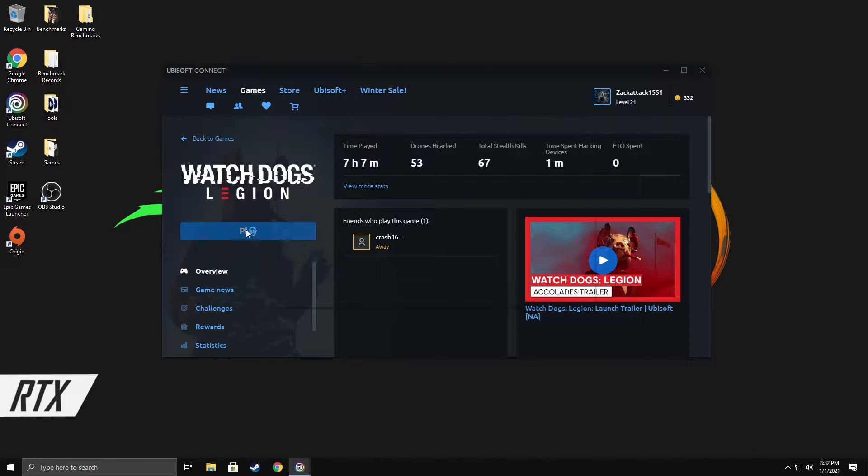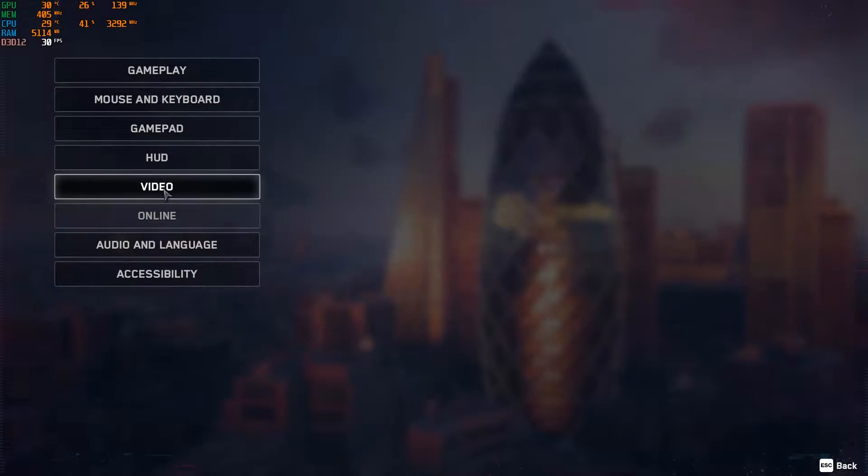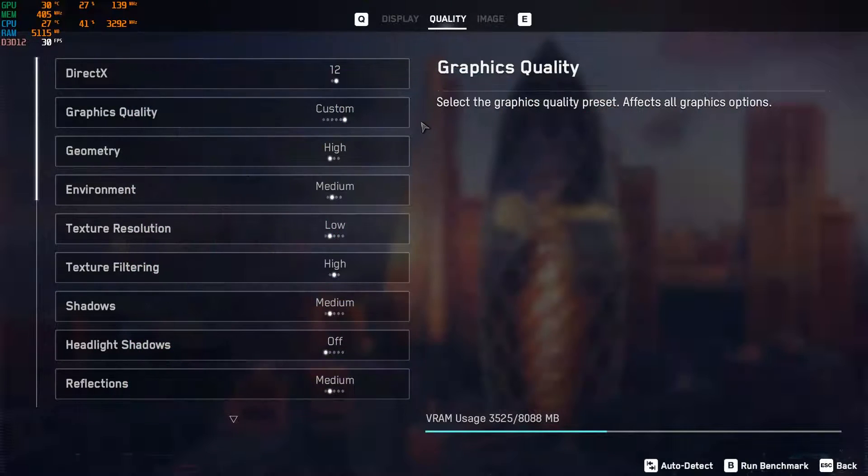Let's open Watch Dogs Legion and get started. Before I do the in-game benchmark, let us take a look at the settings. So last time in the whole benchmarks overview video that I did, I had the settings set to high, and that got an average of 48 FPS, so I want to see if I can get over 60.